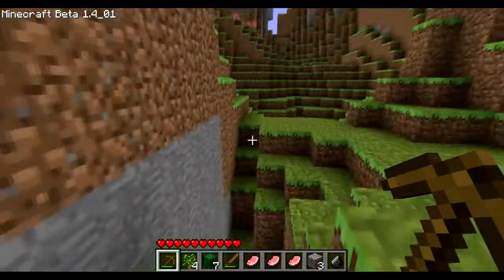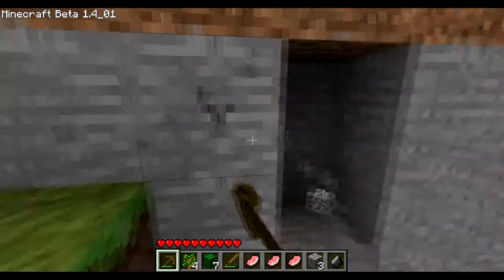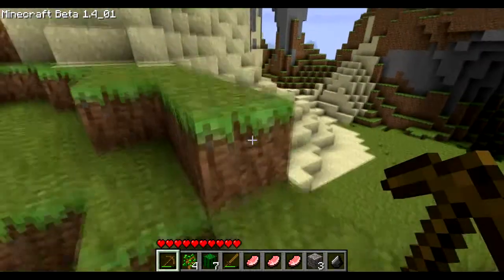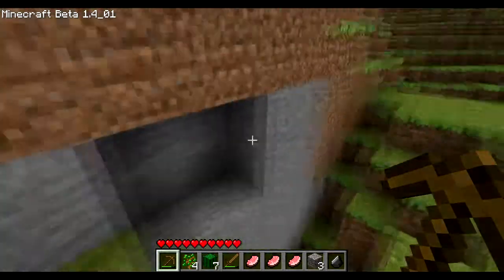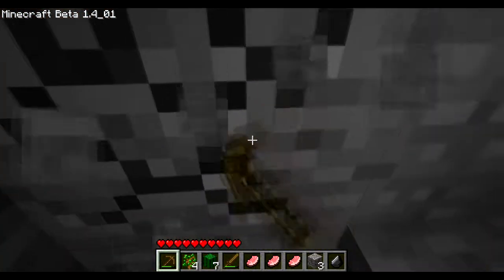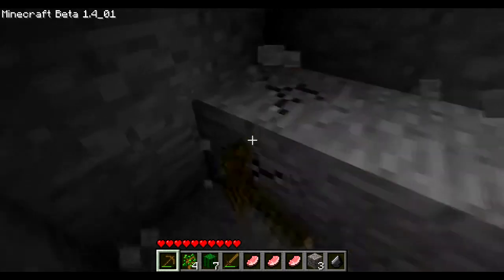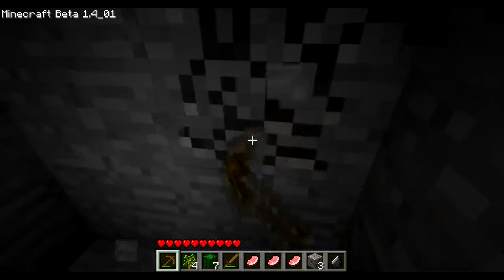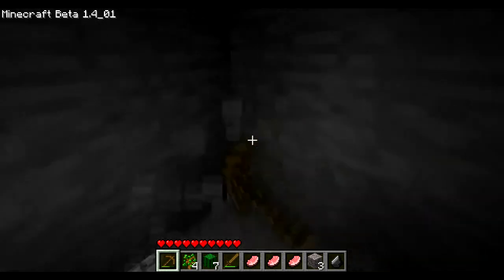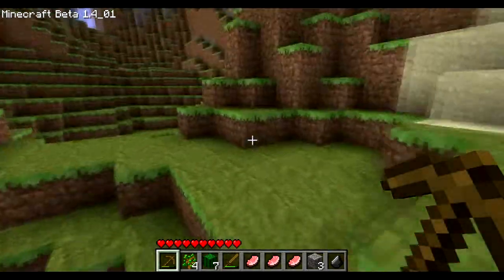Do I have any stone? I need some cobble. Let's grab some cobble. Cobble also looks slightly different, if I'm not mistaken. Let's go ahead and just mine out this little section of earth, and this way we can make a furnace as well. Everything was just so different. This was definitely a cool idea.